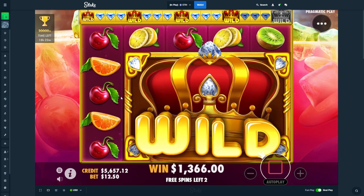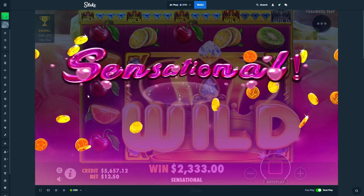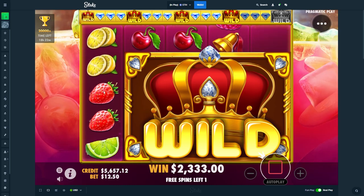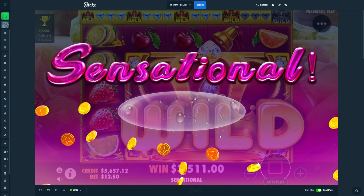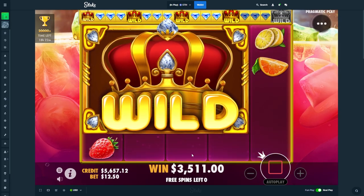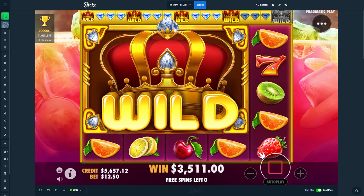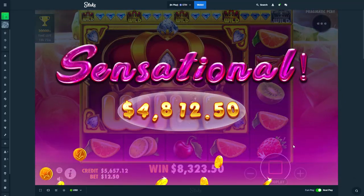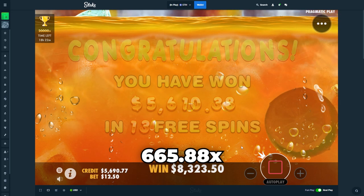Come on. Oh, that's disgustingly bad. Go to the left. That's only a thousand dollars. Go to the left for the last one. Thank you. Good symbols. That is a beautiful last spin. 5k right there. 8.3k total.